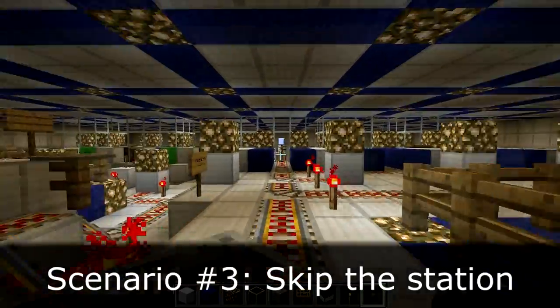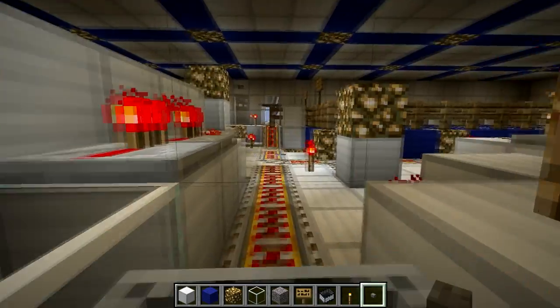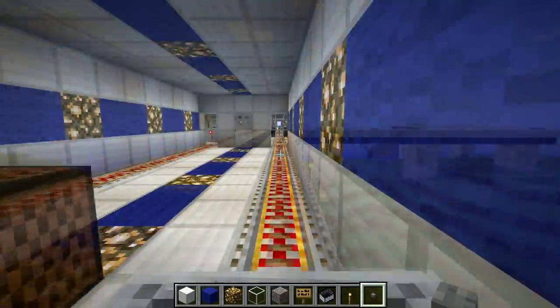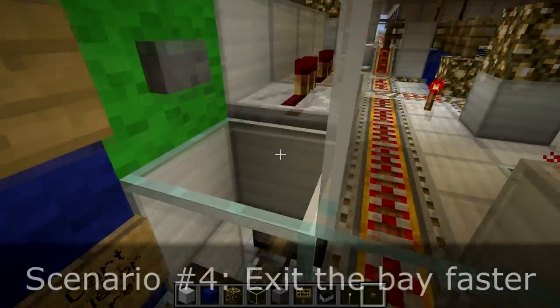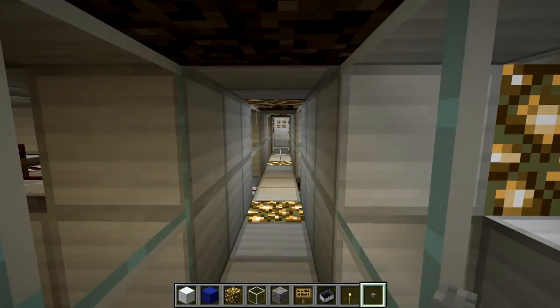If I'm the impatient sort and don't want to wait for the cart to leave, I can — while staying in the cart — push this green button. That will make the cart leave immediately, allowing me to continue to the next station. I can also push the green button to exit the arrival bay earlier: I exit the cart, press the green button, and the glass block drops me down into the arrival corridor.